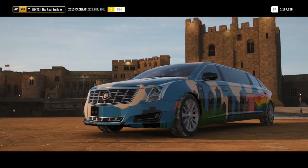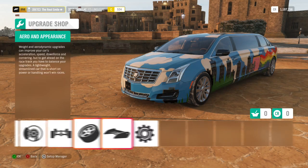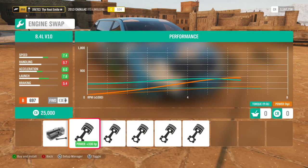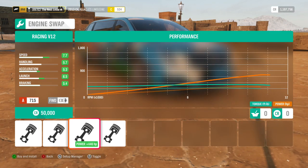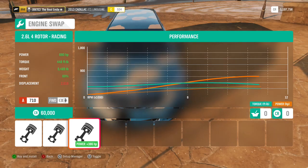It's also in a Horizon game finally, so we can play around with it. Let's go ahead and take a look at the engine swaps. This is front wheel drive, bear in mind. The options are an 8.4 litre V10 from a Viper, a 7 litre V8 Hemi engine, a 6.5 litre V12, a racing V12, and a 4 rotor out of a 787B.